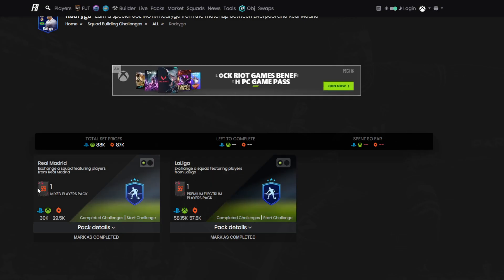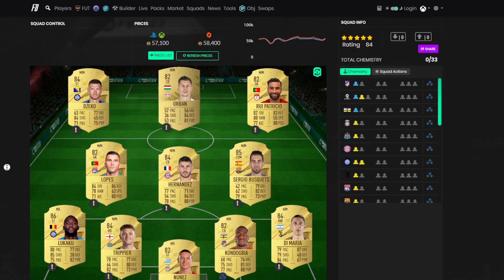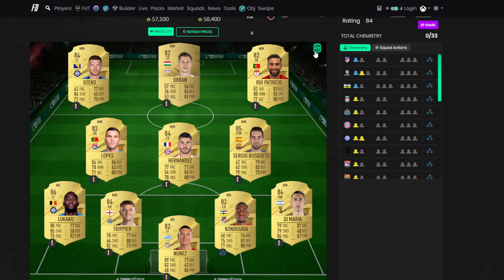So the second segment is La Liga. Packs wise boys, we're getting a mixed players pack and a premium Electrum players pack — it's not great really. The second segment is just less than 60k and it is as follows. Prices I'll put on the screen. If you found this video useful boys, please do drop a like and drop a sub, and I'll see you in the next one.